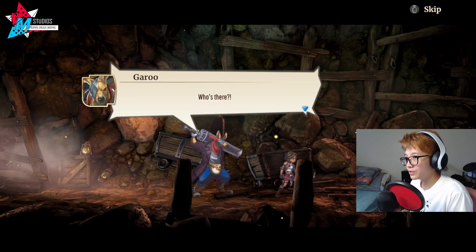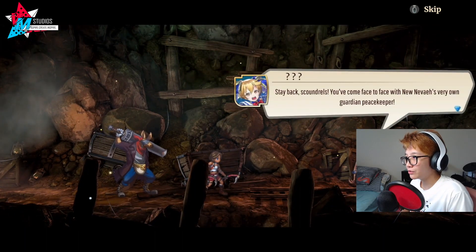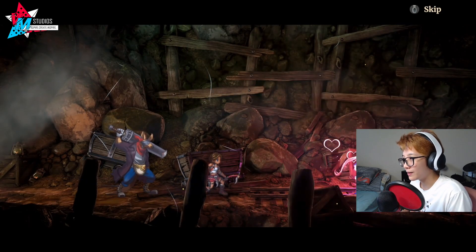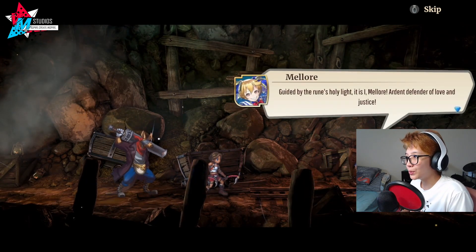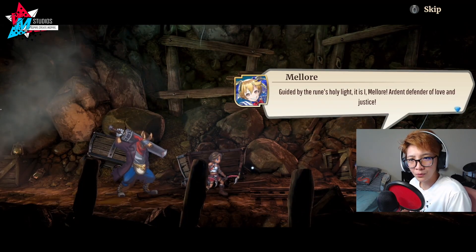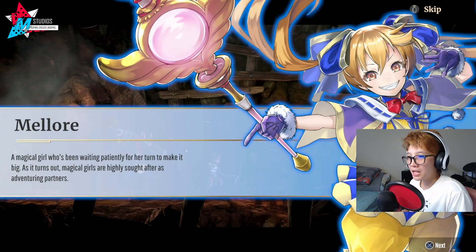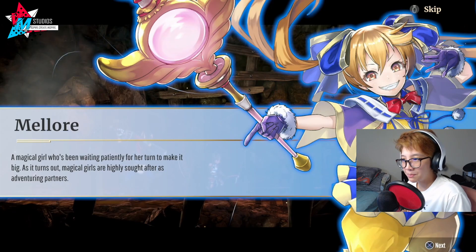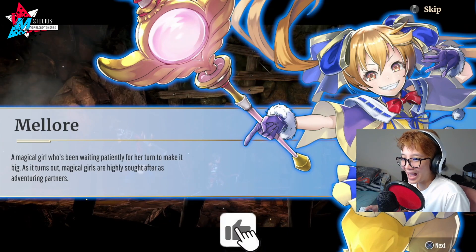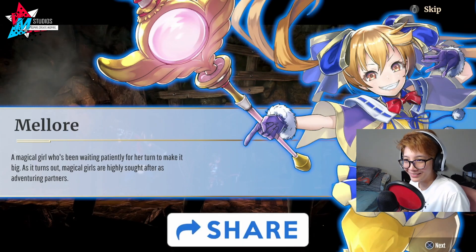'Who's there?' 'Stay back, scoundrels. You've come face to face with Nudevay's very own guardian peacekeeper. Guided by the rune's holy light, it is I — Melior! Ardent defender of love and justice.' Melior is a magical girl who's been waiting patiently for her turn to make it big. As it turns out, magical girls are highly sought after as adventuring powers. So magical girls exist in this world — good to know.